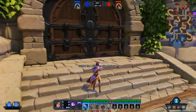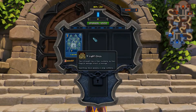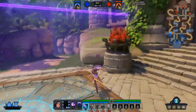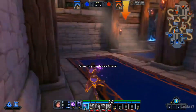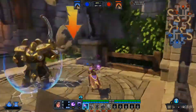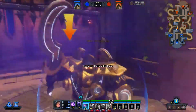Where to now, Miss FancyPants? We proceed with defense — my specialty. You can open gates by looking at the lever and pressing F. And don't forget to close the gate behind you.